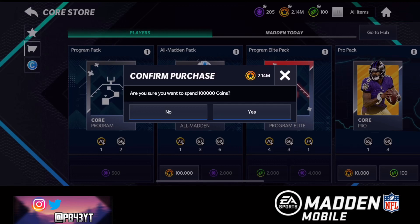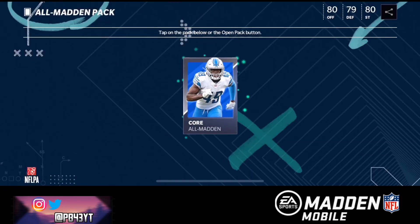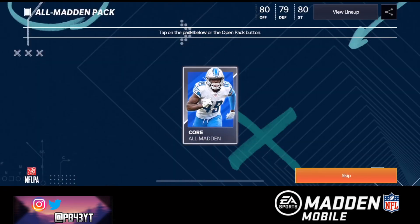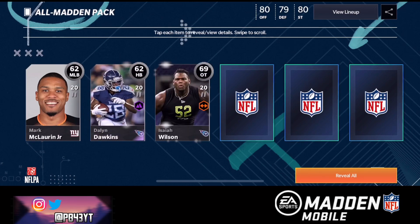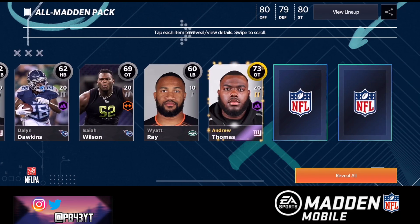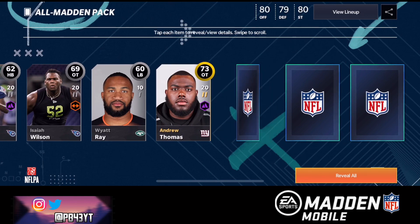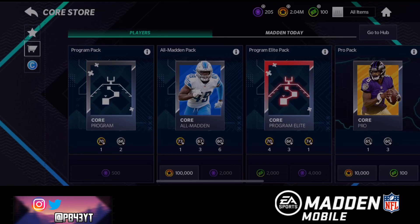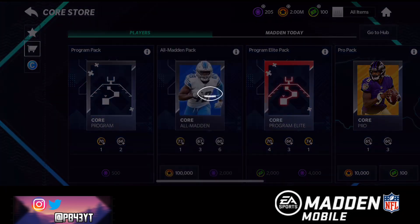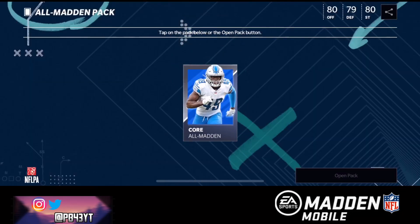This could be a big hit or miss — we could definitely get something crazy or make a lot of coins. The odds have been increased to a 7% chance at 84 overall instead of 82s. And our first pack is extremely, extremely bad. Wow, that's like the worst we could have gotten.